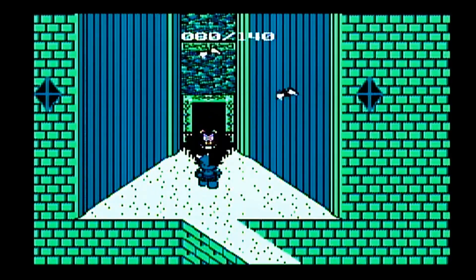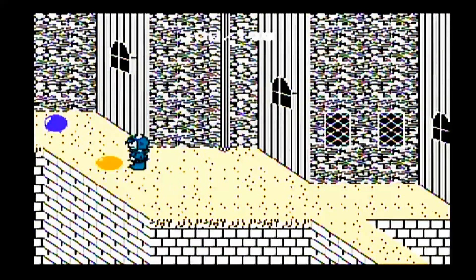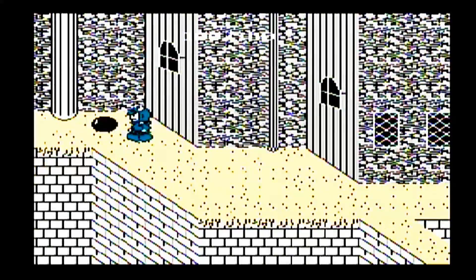We've got these little mini-bosses here. Just get close to them, shoot them, and hopefully you can stun-lock them. You'll notice there are heart containers we've been picking up — each of those heart containers increases our max life by 10. And occasionally enemies will drop a heart; picking up a heart will give you 10 hit points back to your current hit points until you reach your max.